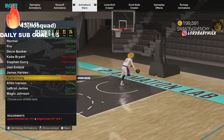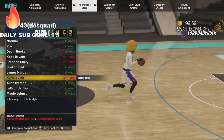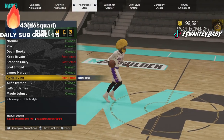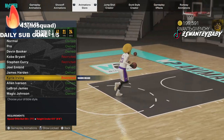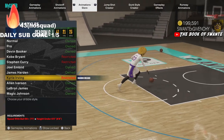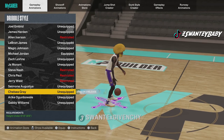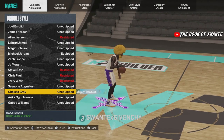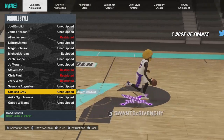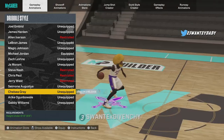The only dribble style released this season is Kyrie Irving. I don't have a build with a 90 speed with ball, so if y'all do, hit me up. I already tested all these signatures at the beginning of the year. For your dribble style, Chelsea Gray is horrible — you can't even speed boost. The whole development team didn't even test this out. Next Maker's trash — anyone who uses that is trash. There are so many dribble moves where you can't speed boost out of.